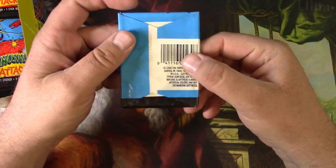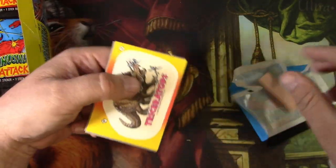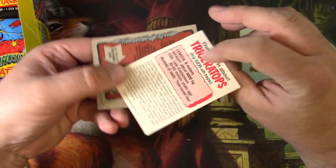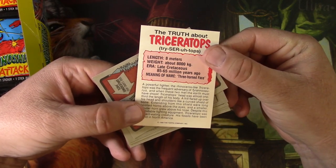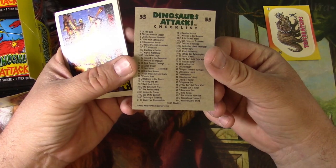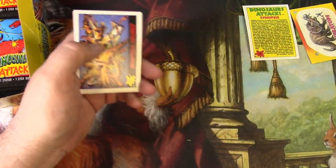The gum is well over 30 years old — I'm not gonna be eating it, I've done that before and it is not smart. We got a sticker — got a triceratops. I am literally 12 years old again, and you know what, I'm okay with that. The truth about triceratops is on the back. I want to build a set, so I'll keep the checklist. It looks like 54 or 55 cards including the checklist.